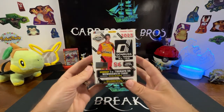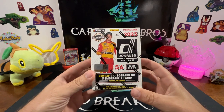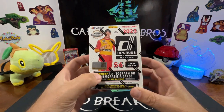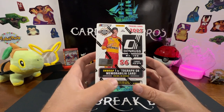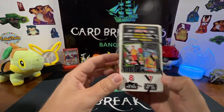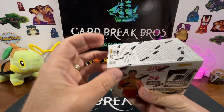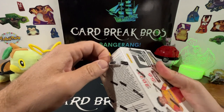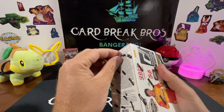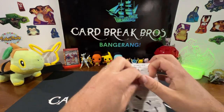What's going on guys, welcome to an episode of Card Break Bros. We're bringing you some racing today — we've got a 2023 Donruss Racing Blaster, guaranteed one autograph and/or memorabilia card per box. We're gonna crack into this and see what we can get. We've done one of these once before on the channel; I don't think we got anything good out of it, but we did get a couple cool cards and parallels.